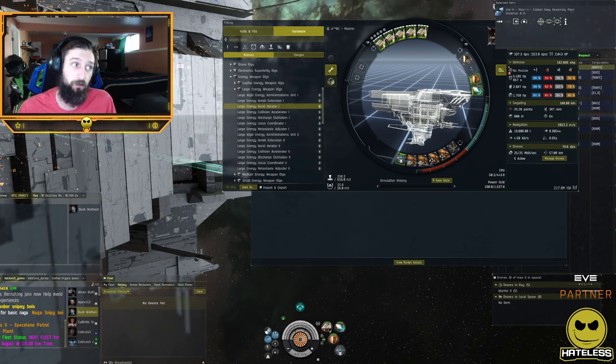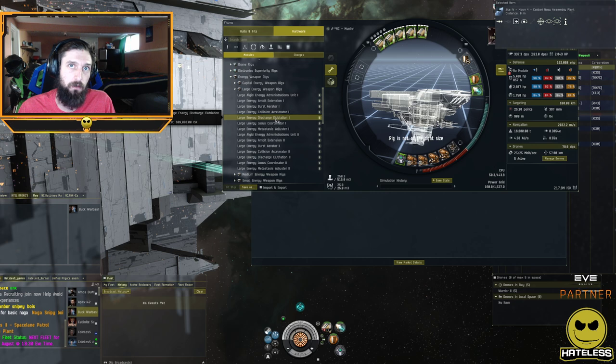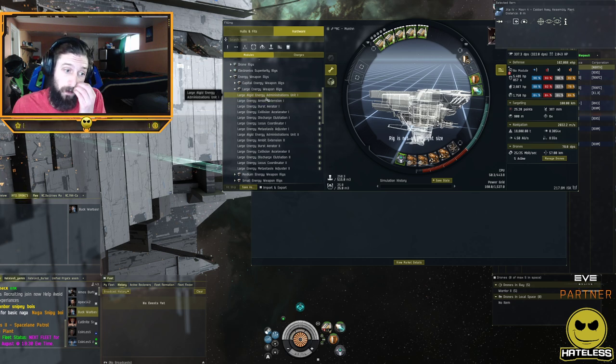Notable but less frequently used rigs: the discharge euletration prefix reduces cap usage for your weapons. This applies to lasers and hybrids — not Triglavian weapons, which don't have rigs. It's helpful for ships like the Paladin, which sieges and fires every two seconds while consuming a huge amount of capacitor. There's also the administration unit rig, which trades power grid requirement for CPU requirements, reducing the CPU need at the cost of increased power grid demand.